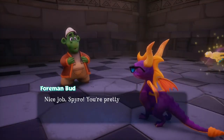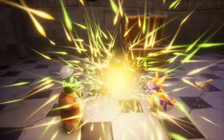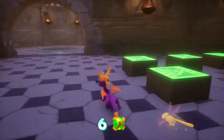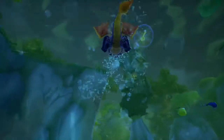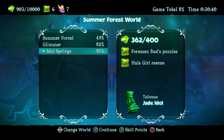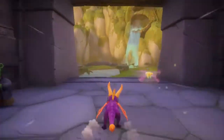Nice job, Spyro — you're pretty smart for a dragon. All I have to give you is this shiny thing I found in our toolbox. The toolbox was a treasure chest? That's another orb. All orbs collected! We're already making some pretty good progress. We're missing 38 gems. So we're missing 38 gems — let's try to knock that out. I think there might have been another area we could have explored kind of by the end of the level.